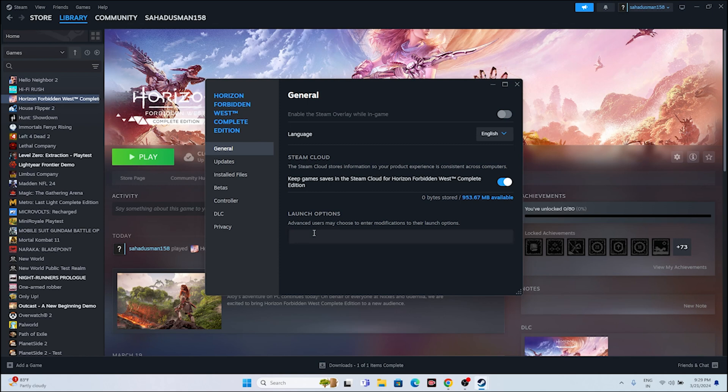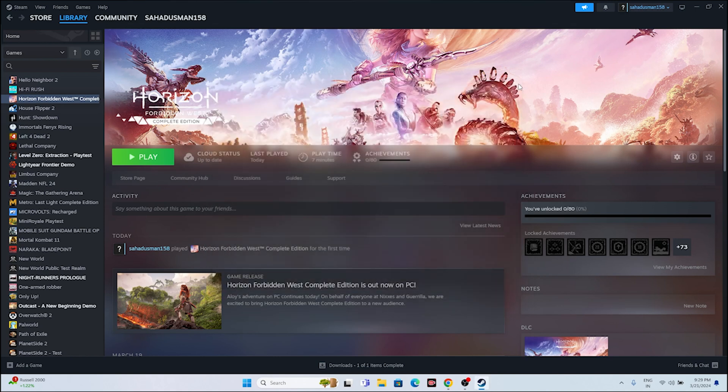Next, try adding launch options in Steam. First try DX11 — if that's not working, try DX12. Either DX11 or DX12 will work depending on your setup. This is one of the main steps that has worked for many games in the past.